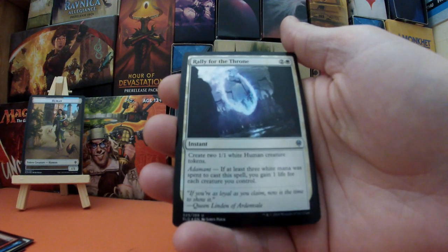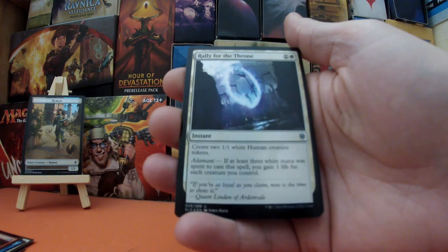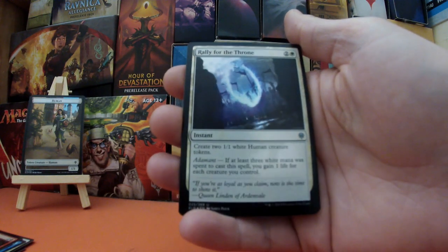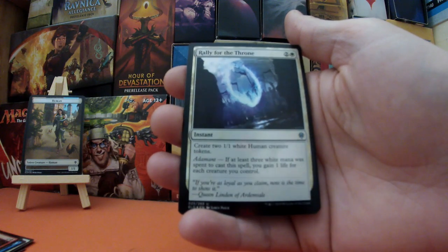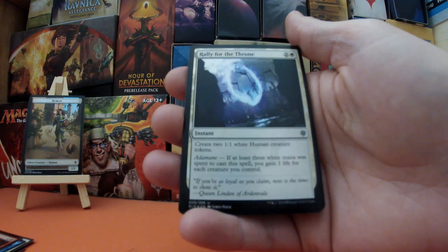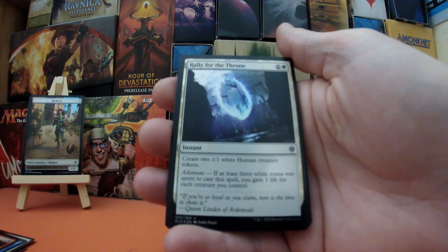Next we have Rally for the Throne — two and a white, it's an instant. You create two 1/1 white Human creature tokens. It also has Adamant, and if that condition is met when you cast the spell, you gain one life for each creature you control. That is going to be pretty ridiculous.